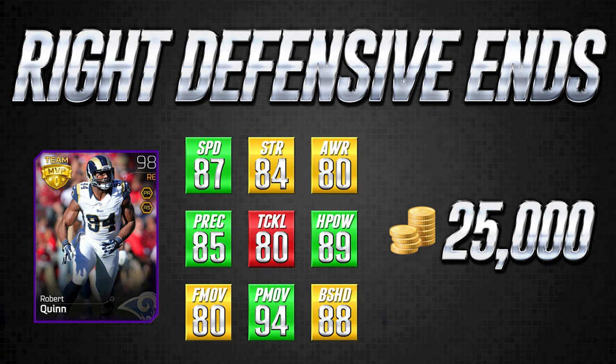At 25,000 coins Robert Quinn is the most expensive card in today's video, but I think he's worth it. Some people look at his 88 block shed and 84 strength and think it won't be that great, but those are still yellow attributes — decent enough. When you combine 87 speed with a 94 power move you have a really good defensive end. I highly recommend this card and have used it in my own games.